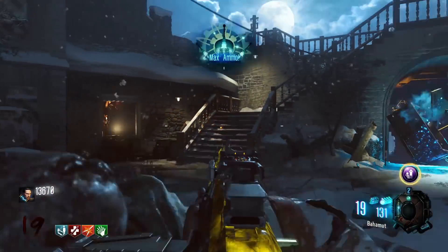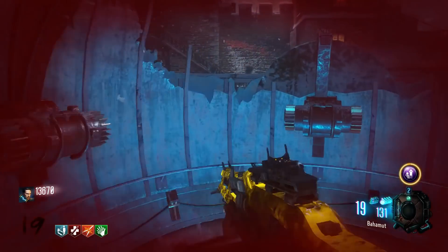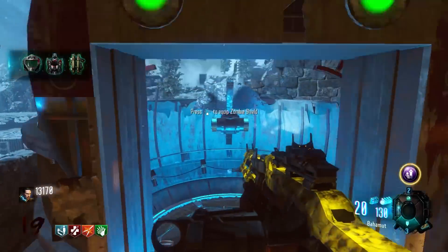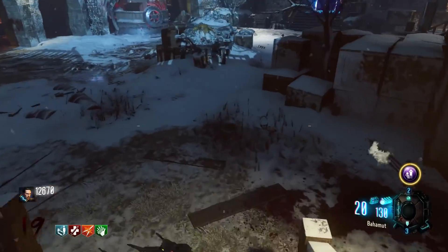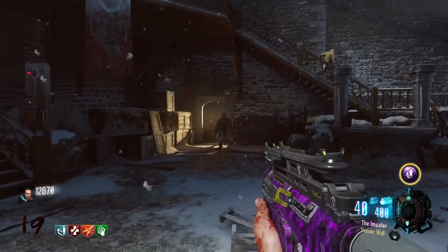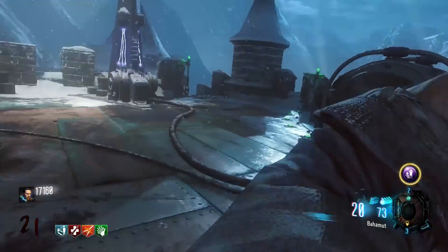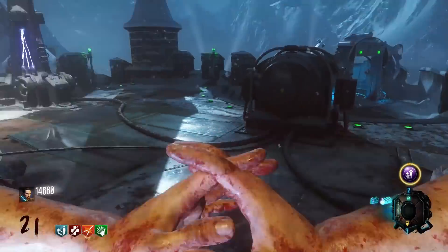You also have the Wundersphere transportation system, which is very useful for escaping a red-screen situation, or getting a new shield if you're in the courtyard. I highly, HIGHLY recommend you build the shield in this room, so you don't have to worry about a horde of zombies being right behind you. If you use a Wundersphere the zombies will respawn away from you — you get a shield, go back in the Wunderspheres, and return without zombies in your way. Being on Black Ops 3 also means you have Mega Gobblegums — those will save your life.